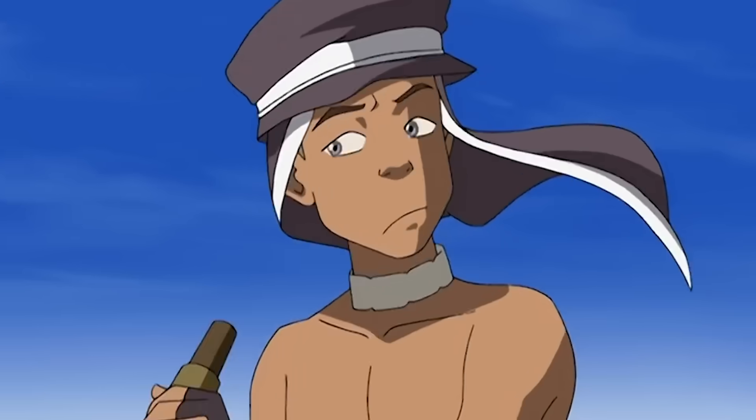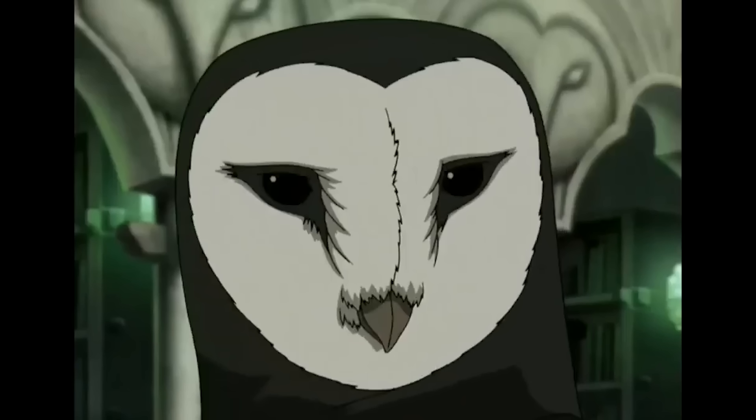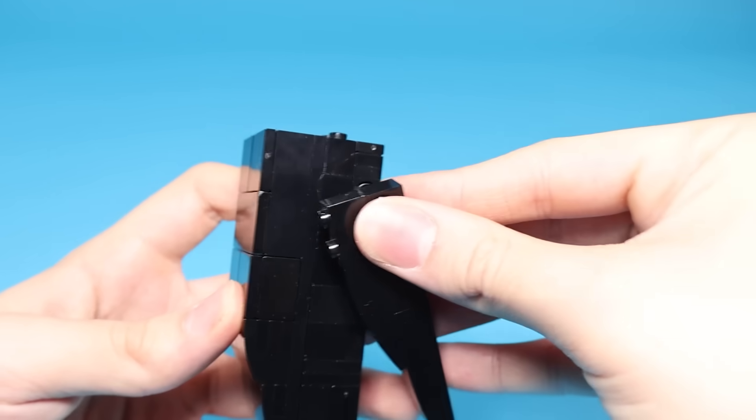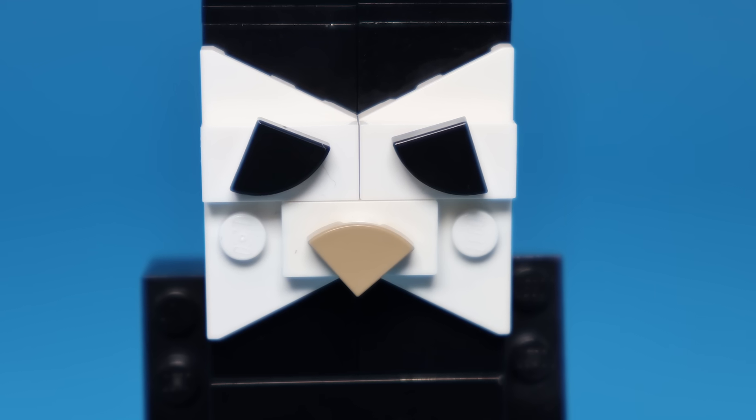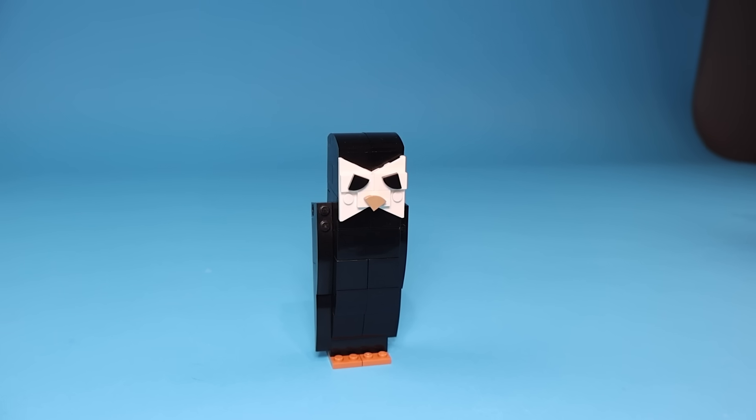Next up, Team Avatar travels to the desert and leaves Toph with Appa. They enter Wan Shi Tong's library and meet the owl. I built him by making a base with two wings and his cursed head. Yeah, he looks like a child's toy — I never build animals in LEGO, so leave me alone.